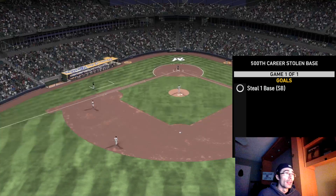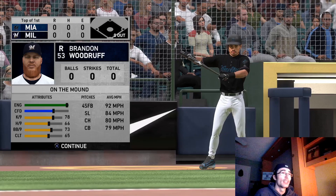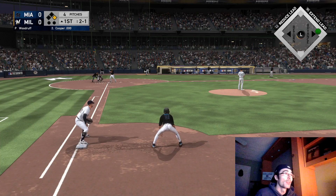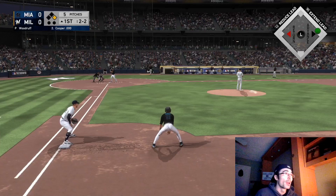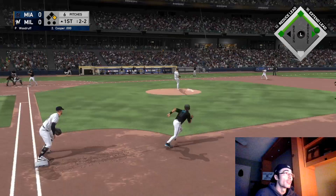This next moment requires stealing a base. There are a couple of different moments where you have to steal, and my number one tip is: don't go on the first pitch. The opponent will try a slide step or pitch-out — they know exactly what you're trying to do. I recommend going on the second pitch. Once you get on base, I'm not doing anything on the first pitch. When I do go, I take a step and use the left stick aimed left to return to first base just in case of a pickoff. Once the pitcher lifts his leg, I advance to second — and we got the stolen base fairly easily.